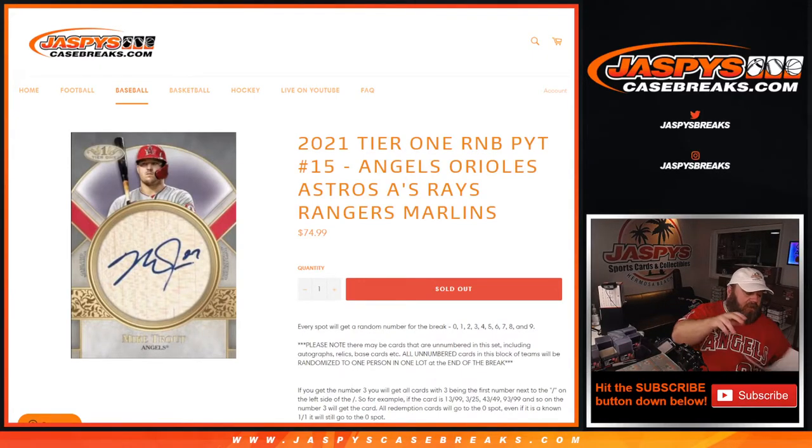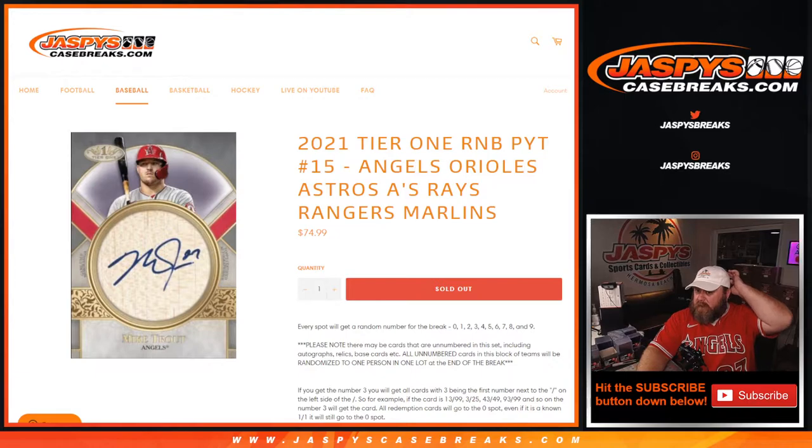Hi everyone, Sean with JaspysCaseBreaks.com here doing a random number block randomizer for 2020 Tier 1 random number block — Angels, Orioles, Astros, A's, Rays, Rangers, and Marlins.